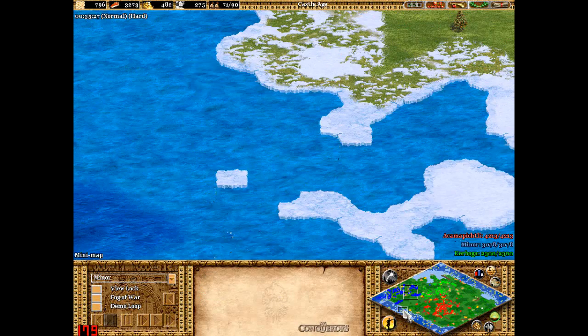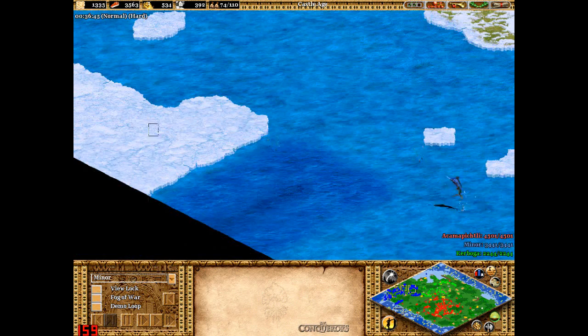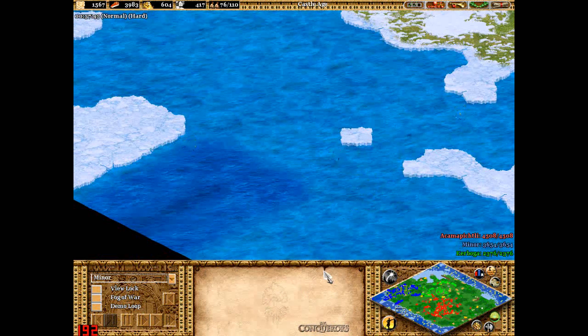However, one thing that could be a good idea is to station a few fire ships here, a few war galleons, a few cannon galleons, a few demolition ships, just scattered along there, just to help stop any enemy ships coming in.